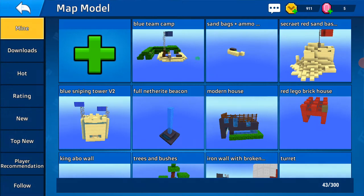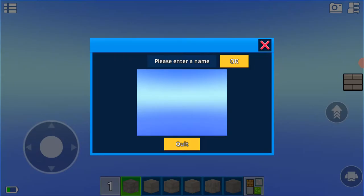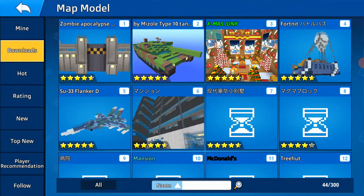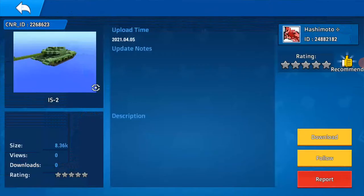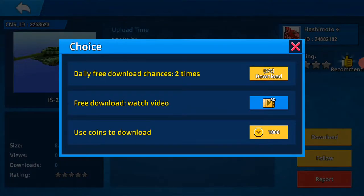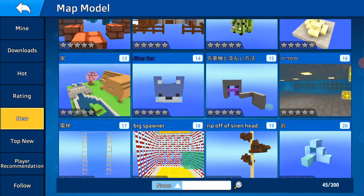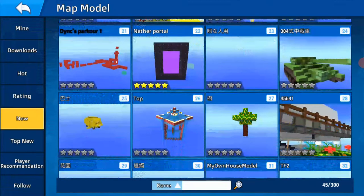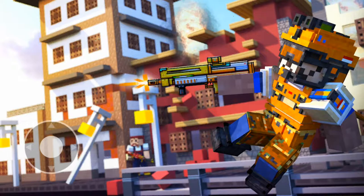I'm just gonna quickly make one and now let's just quit. Now I'll just search map models - I don't really know what to make. Let's do new. This tank is just beautiful, I don't know why - it's just the best tank I've ever seen. Red snow tank, look at that! Why am I feeling so dumb that I never just did the nether portal? I'm just gonna do that now.